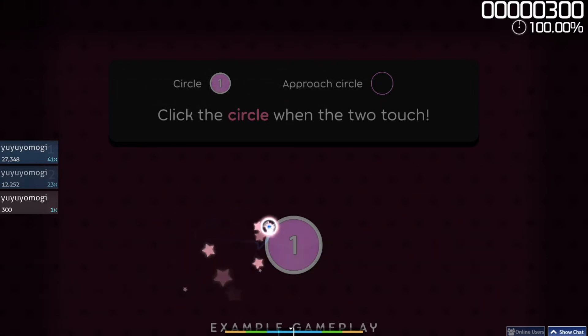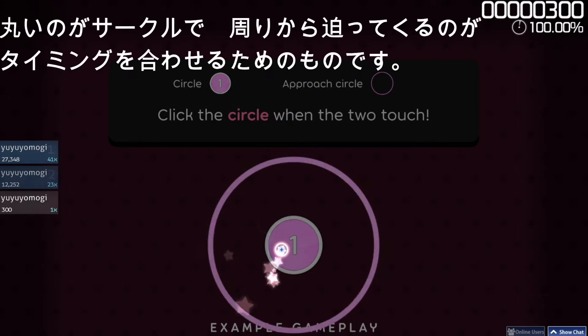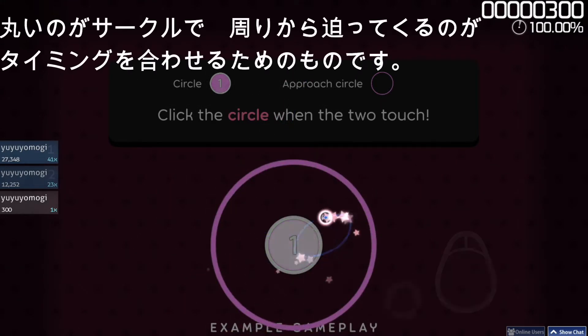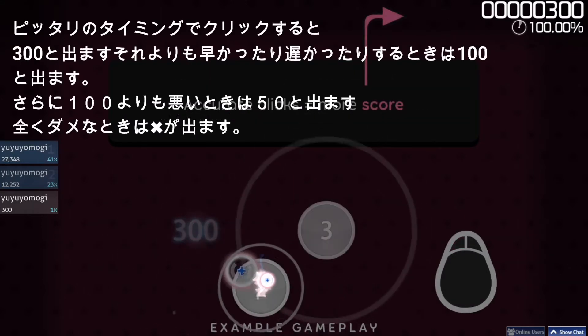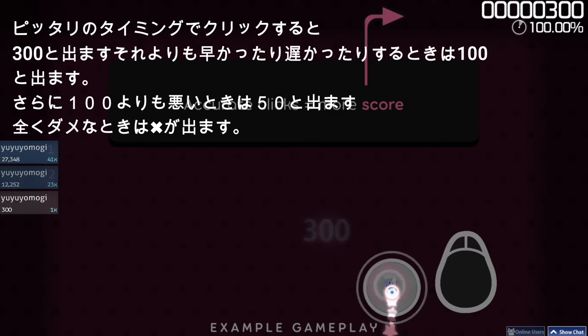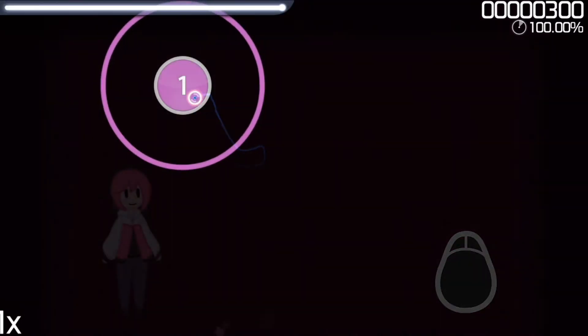Osu is a game about circles. When the approach circle touches the edge of the inner circle, that's your cue to click it. You can then earn more score by accurately syncing your clicks to the music. Give these circles a try.